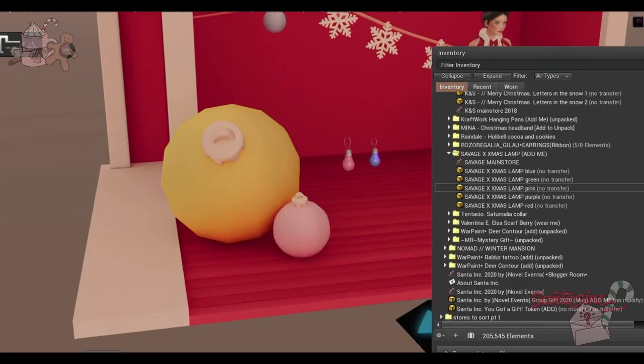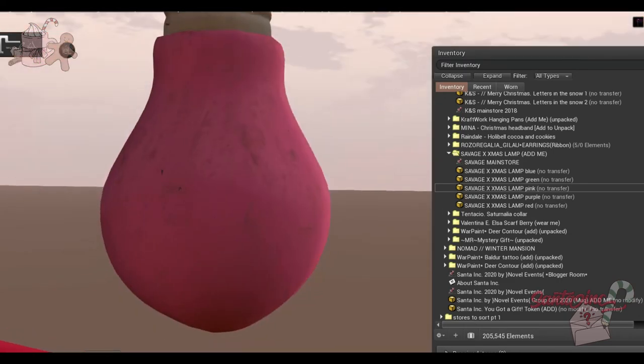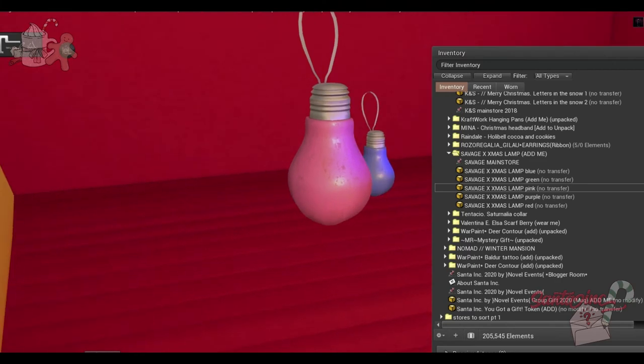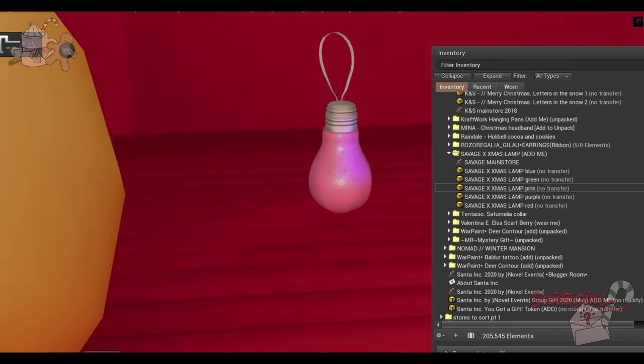From Savage, we have some Christmas lamps — simple little bulbs that flicker. They look pretty aged and dirty, kind of grungy. They come in blue, green, pink, purple, and red. They're just one land impact.